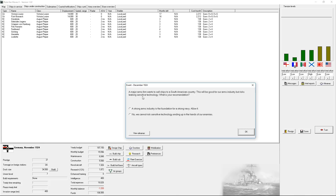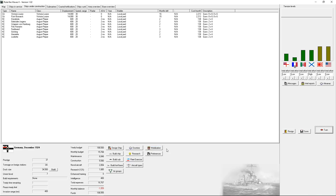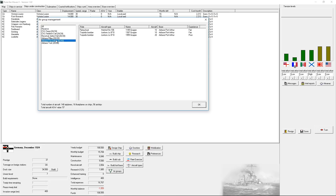A major firm wants to sell ships to a South American country - good for the arms industry. Yeah, allow it. Fill out the airbase in Port Arthur - yes please. Let's actually take a look at that air group. That's the only larger one - we've got flying boats and torpedo bombers.